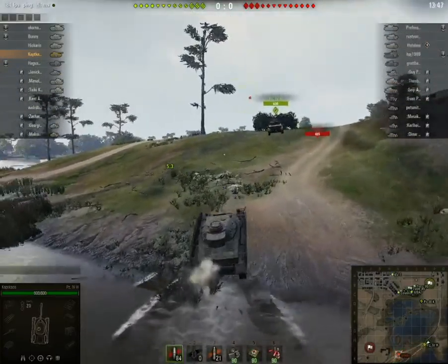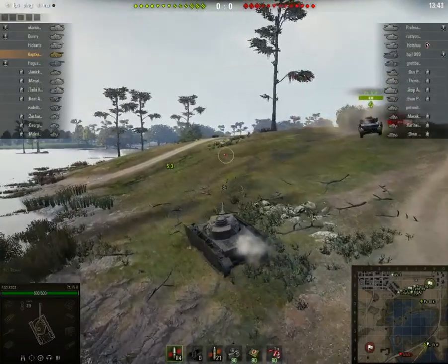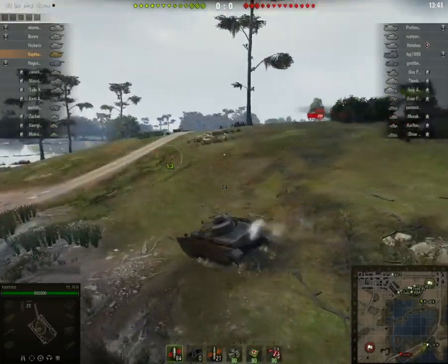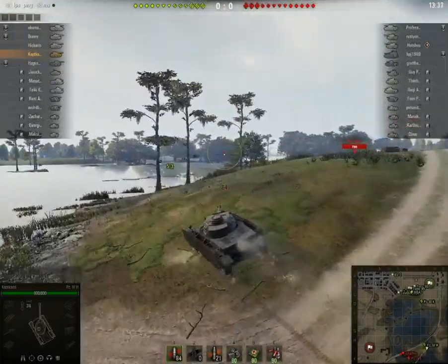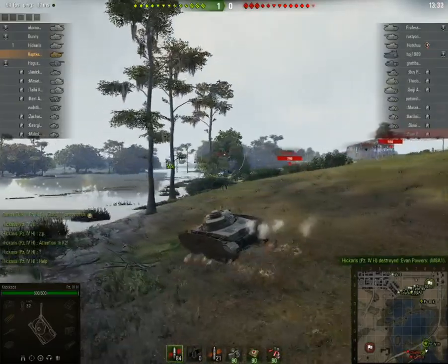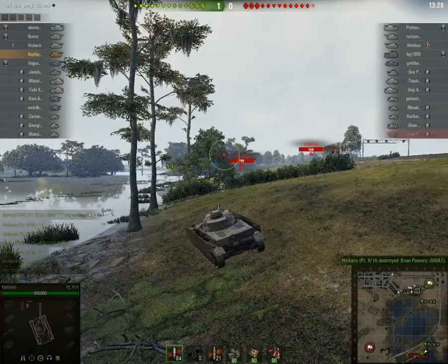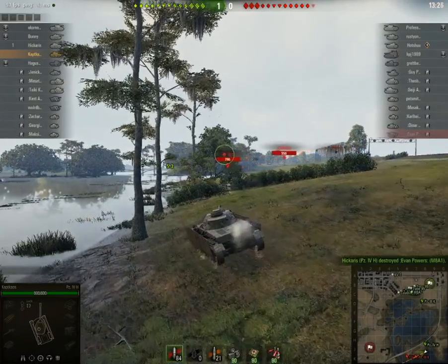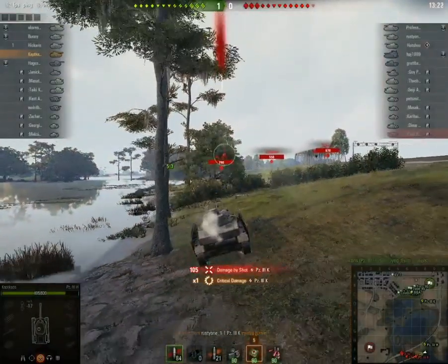I don't want to get behind the enemy tank in case he has to back down — which is such an exposed spot. I know there is another red tank over here, so I am coming around, hoping to use these bushes as cover. But as I get here, there are actually three tanks there and I have been spotted by one of them.